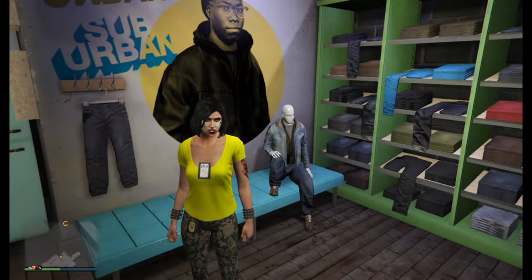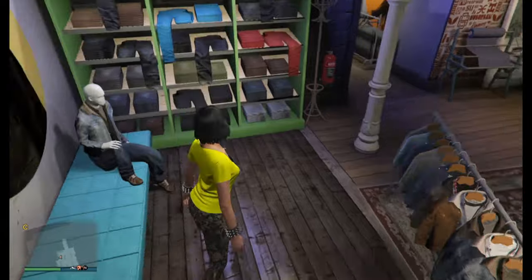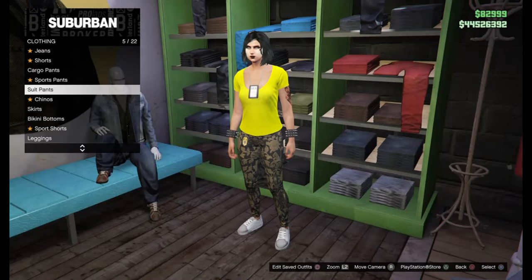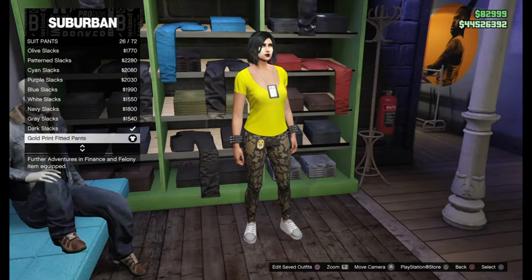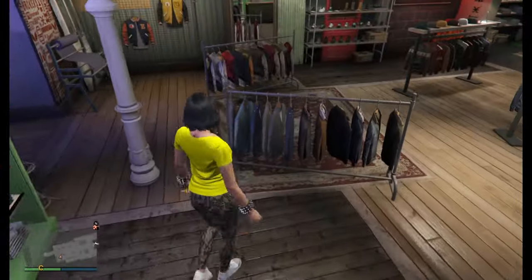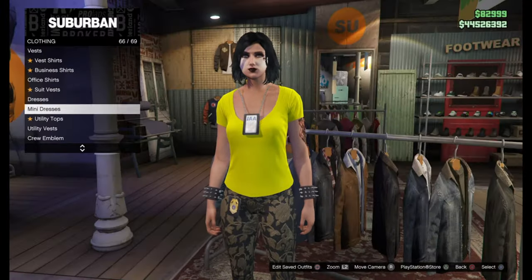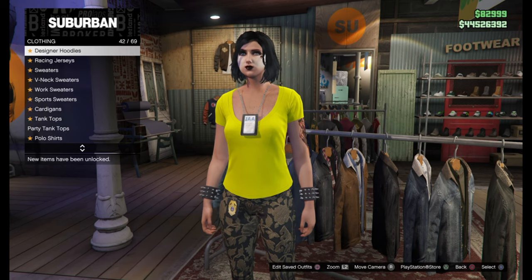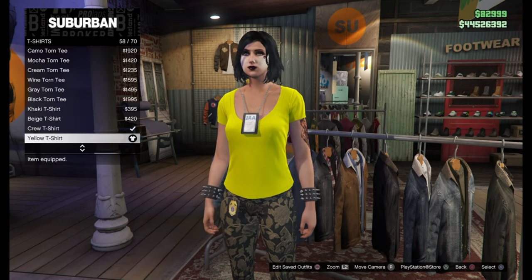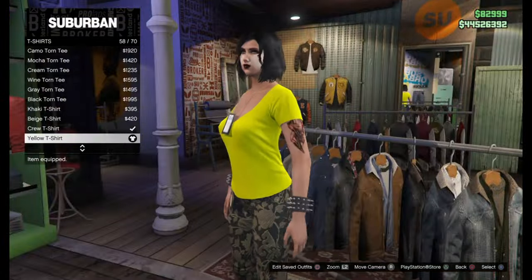Right now we're just going to be merging the belt that we want to use to this outfit. To get this outfit, go to pants, suit pants, and equip the gold print fitted pants, 26 out of 72. Then go to the top section, scroll down until you find t-shirts. We're going to be equipping the yellow t-shirt, 58, 70.